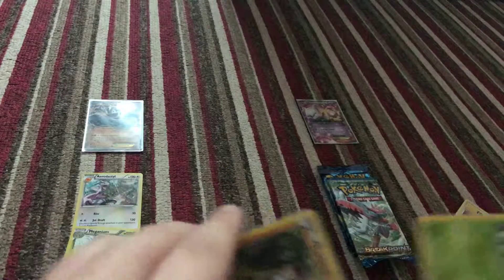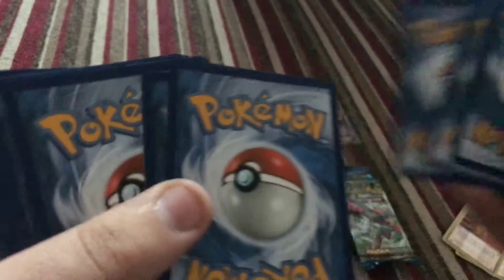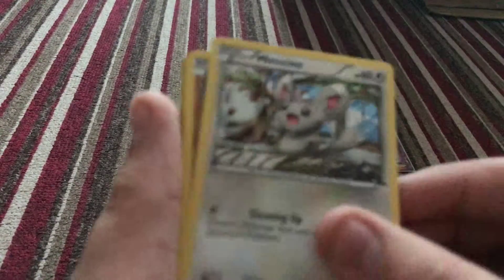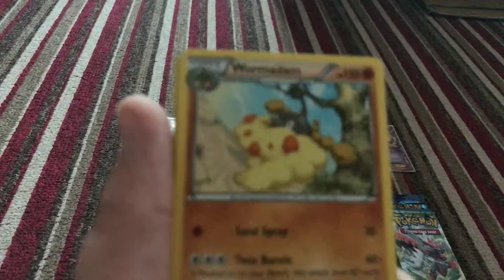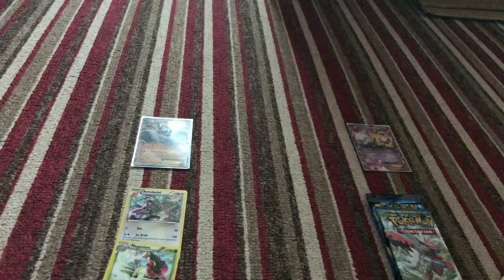First for the Mewtwo tin is a Fates Collide pack. The tripod goes down - that happens in every single video. We got Burmy, Carbink, Larvitar, Diglett, Mincino, Zygarde, Wormadam, Pokemon Fan Club, Whismur Reverse, and just a Mr. Mime regular rare.